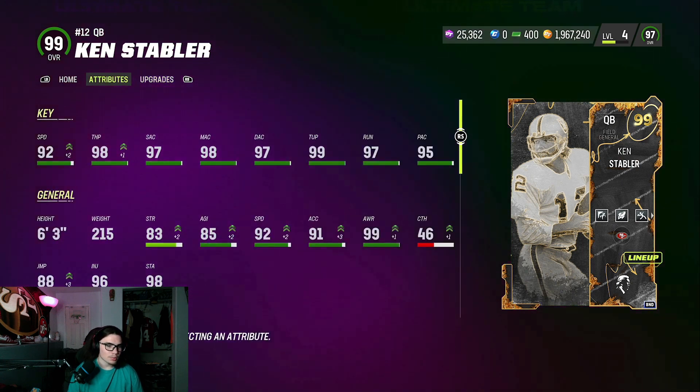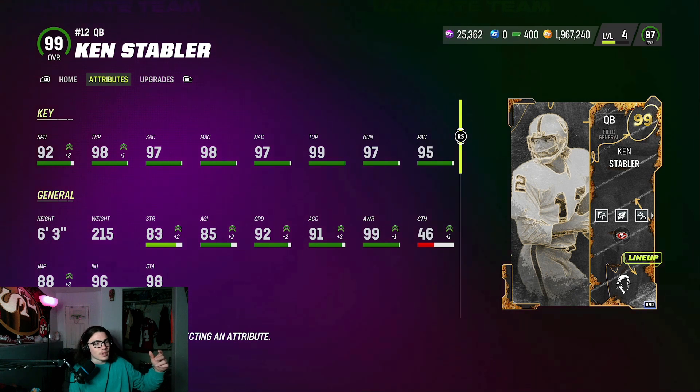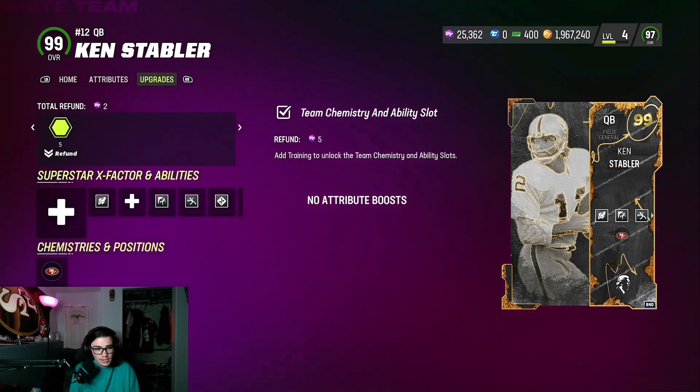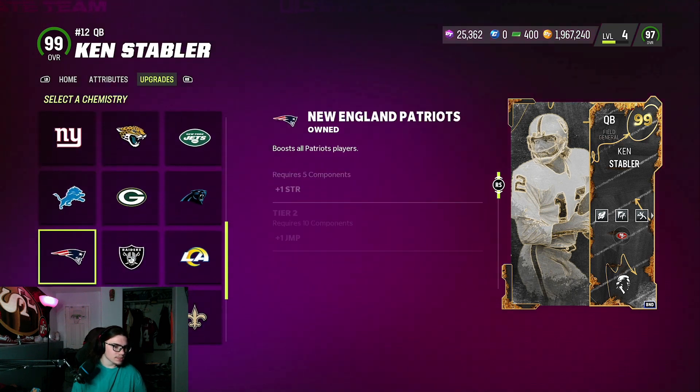99 overall, bro. 92 throw power. A lot going on. 6-3 with a generic Slinger 3 release — the same one Leon Sandcastle has. You get him from completing the set. It's like the All Madden set where you add Dave Casper, Gronk, and Deion Sanders. And he gets every team cam.